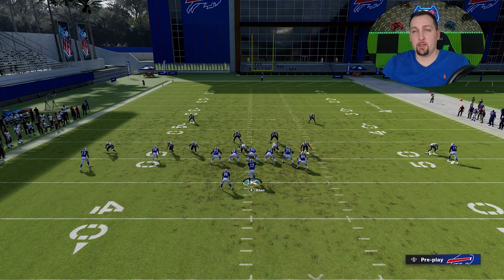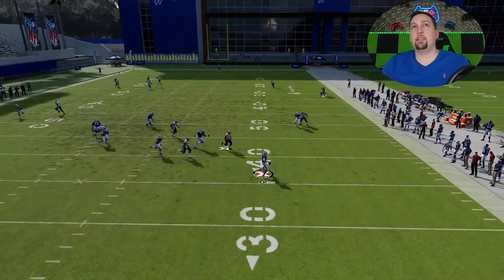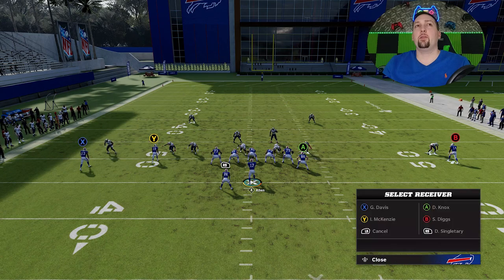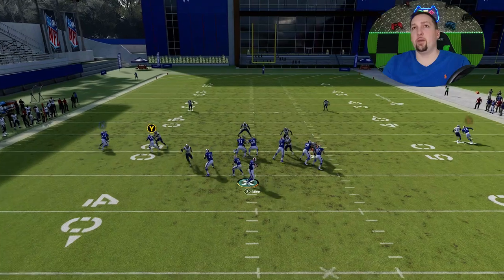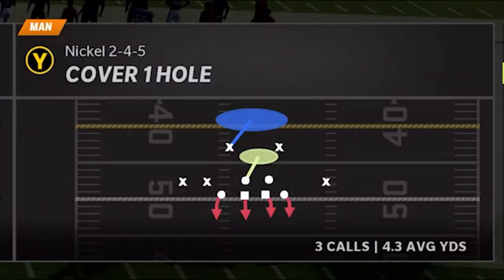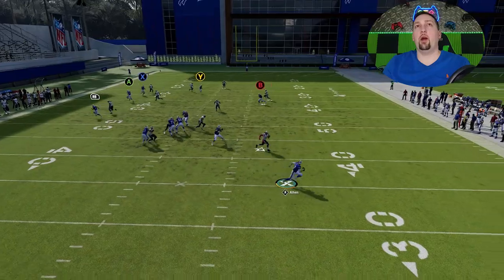There's another setup against Man Cover 2 without any motions: put the wire-out on a fade, the A route on a block-and-release flat, and the B route on a 10-yard out route. You'll need to double-team the defensive end for this to work, otherwise the check-and-release lets the defender come straight in. But you can see the middle of the field gets wide open — it's a one-play touchdown, though it takes more setup and you have to adjust your offensive line. Against Cover 1 Hole, there's a lot of really good routes without any adjustments needed.